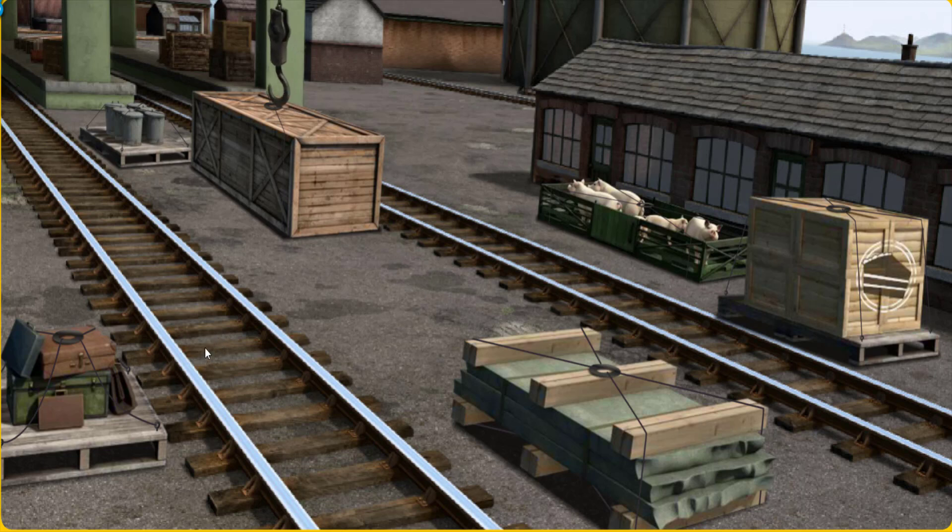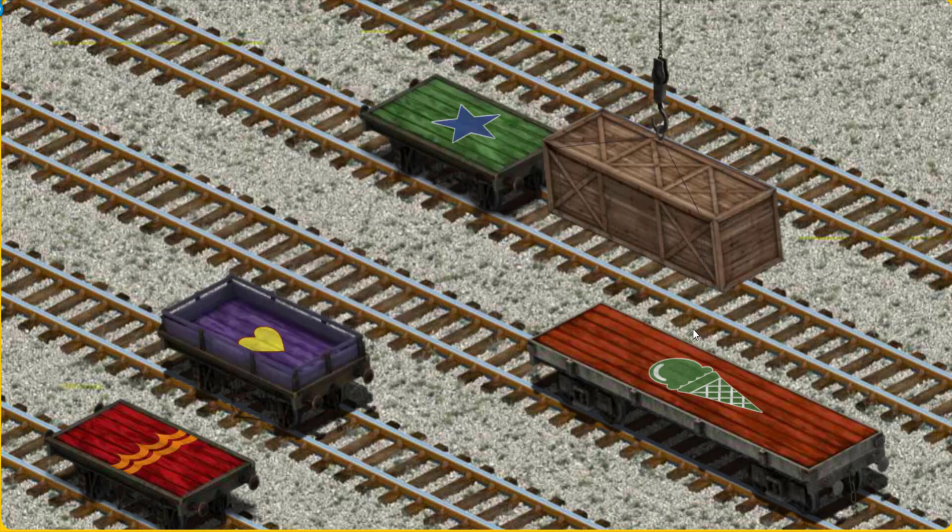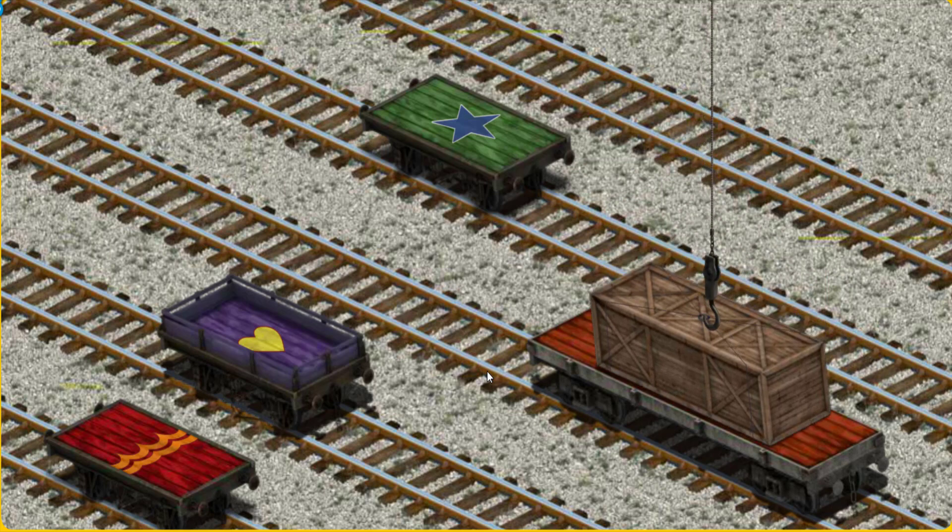Let's lift and load. Now the cargo must be loaded. Show Cranky where the red flatbed with the picture of a green ice-cream cone is. There you go.